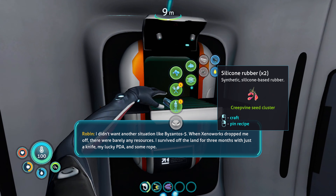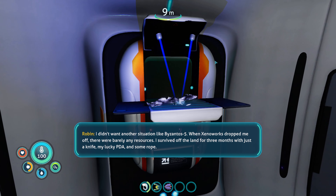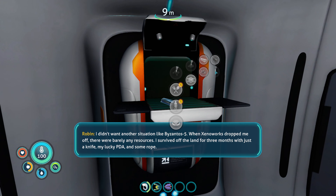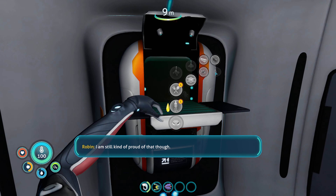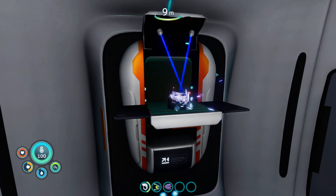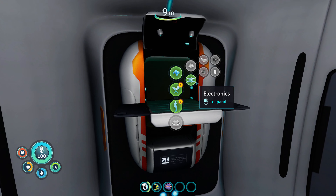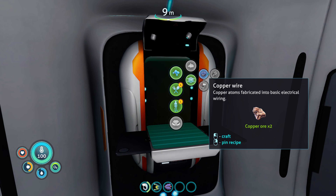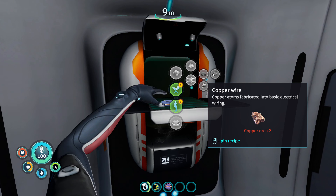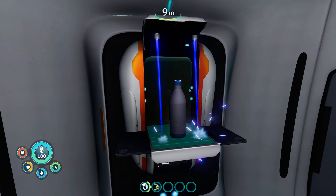So we should check out some of these other journal entries. Robin says: I was a little nervous about dropping into an unknown area, but luckily this biome seems to have an abundance of minerals I can use for tools and upgrades. I didn't want another situation like Bizantos 5 — when Xeno Orcs dropped me off, there were barely any resources. I survived off the land for three months with just a knife, my lucky PDA, and some rope. I am still kind of proud of that.